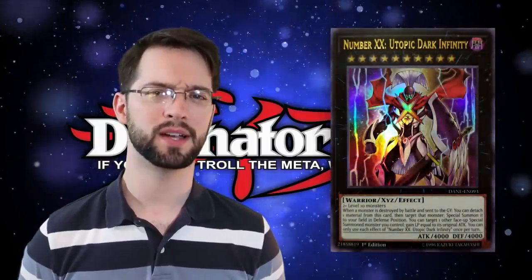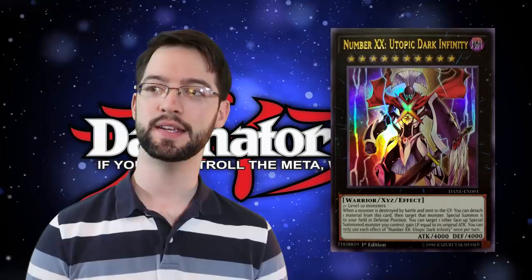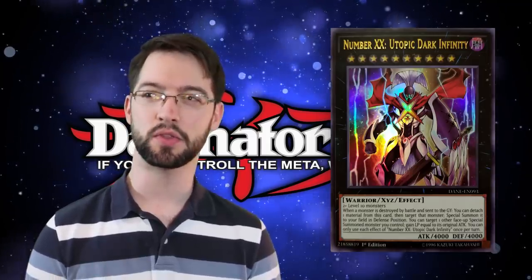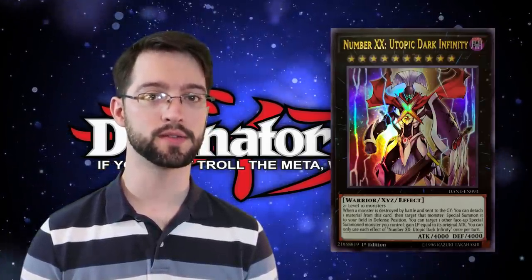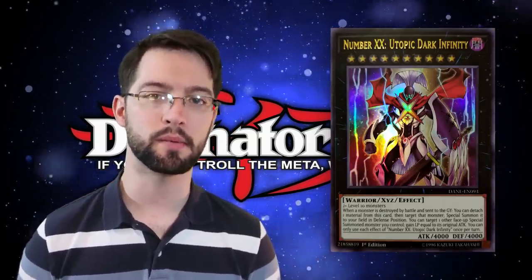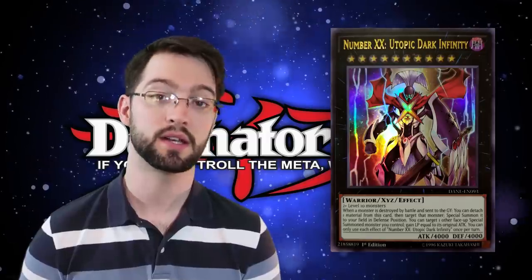Number 10: Number 20? Double X? Utopic Dark Infinity thing. I figured I'd put this at number 10 on the list because he's here more due to the fact that he's unfortunately a Rank 10 monster, and less because he's not good — he's okay. This Dark Warrior with 4,000 attack and 4,000 defense, made of two-plus Rank 10 monsters, has the following ability: when a monster is destroyed by battle, you can detach a material from this card to special summon that monster in defense position. With 4,000 attack, he's probably killing stuff, so he's summoning back the things he destroys.